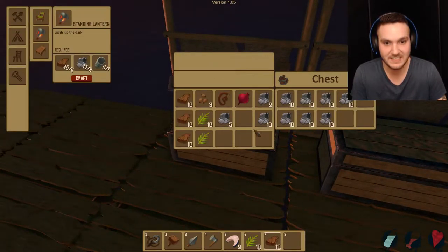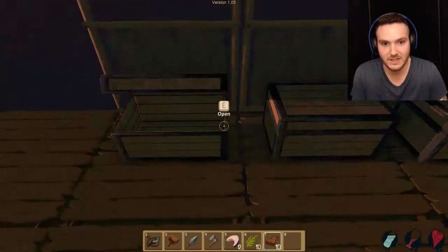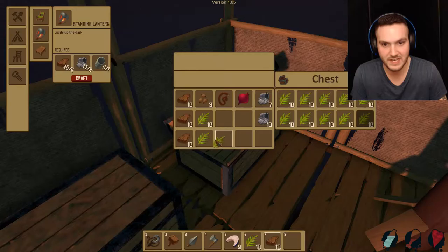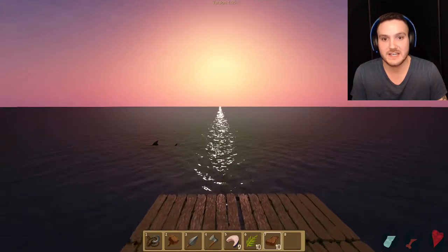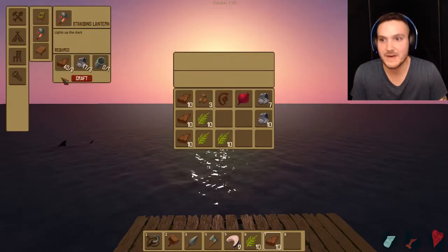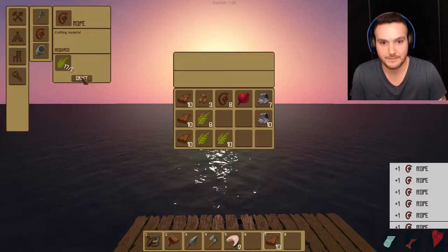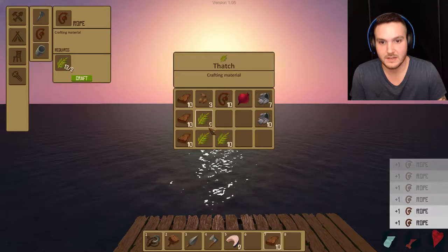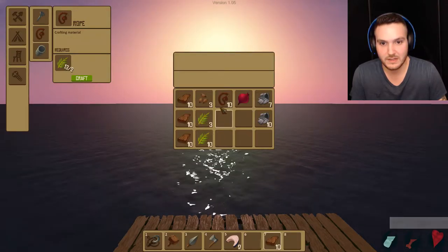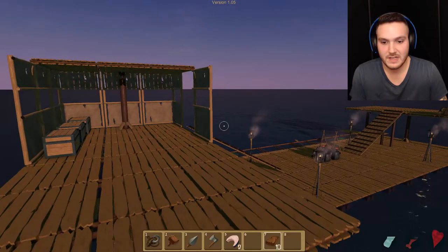Give me some wood! This guy's got wood! Holy fuck — so many palm fronds. We'll take some of these bad boys out and just fill that up with thatch. Thatch for days! I'm cleaning up the inventory a little bit. I'm gonna make a shitload of ropes. The sun's coming back out — hello, sun!